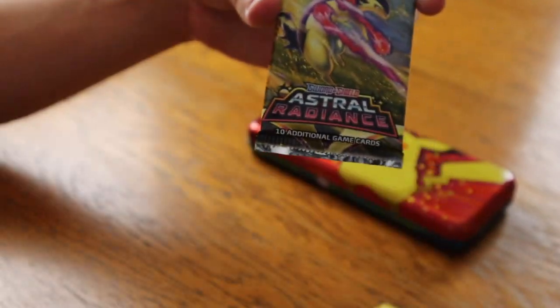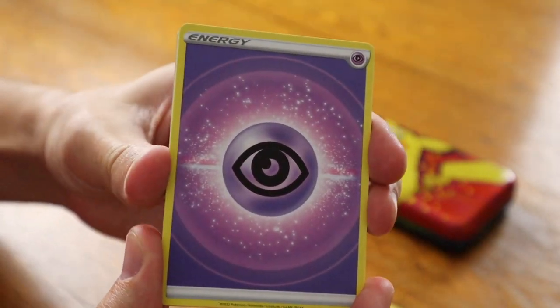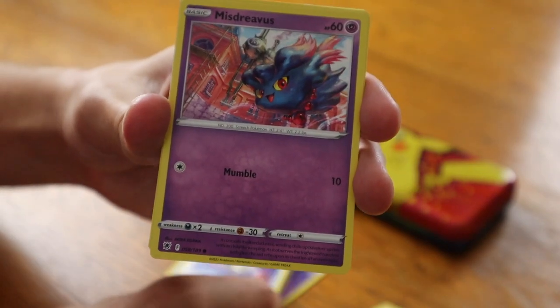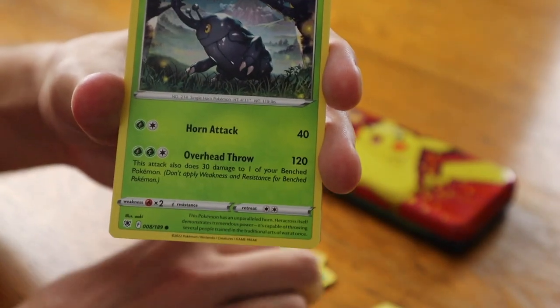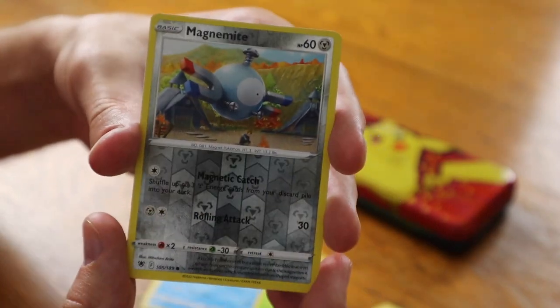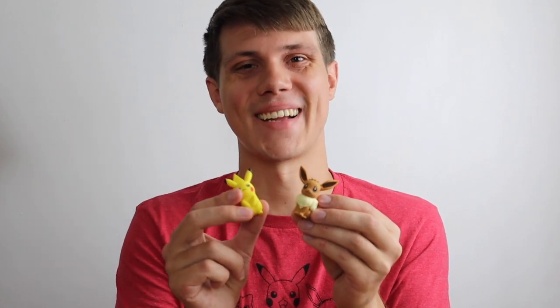Astral Radiance — fingers crossed, hope for the best, last pack magic. Psychic Energy in the front, followed by Purugly, Yuxie, Energy Loto, Mischievous Scyther, Eevee, Heracross, Mantine, a reverse holographic Magnemite, and for the final card, a holographic Togekiss! That's all I have for today's video — I hope you enjoyed, and good luck with going back to school. I'll catch you in the next one.